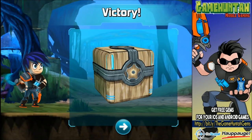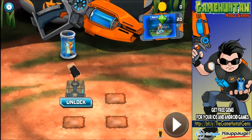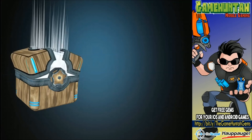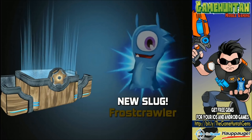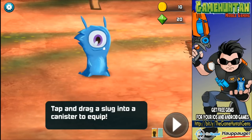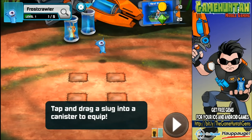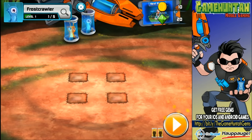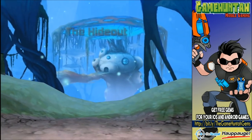Oh we got a chest! I like it! We're going to unlock this chest - let's open this up. We have some coins. I was hoping to get another slug but that is fine. Sweet - and we got a new slug! Frost Crawler is joining the party! 'Tap and drag a slug into the canister to equip.' Come with me Frost Crawler - it's level one out of five. This is going to be a lot more complex than Slug It Out number one.